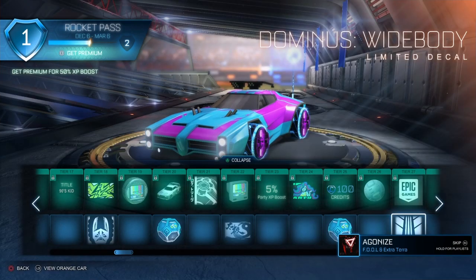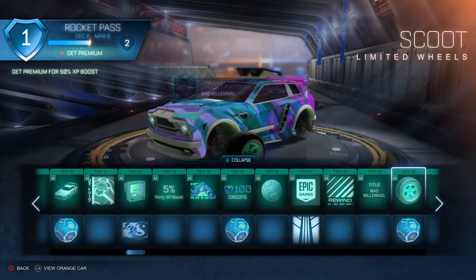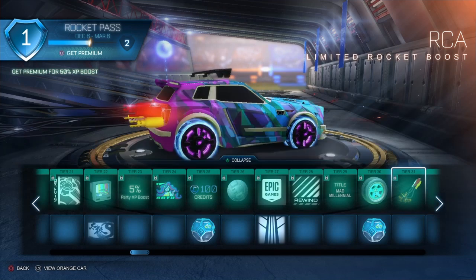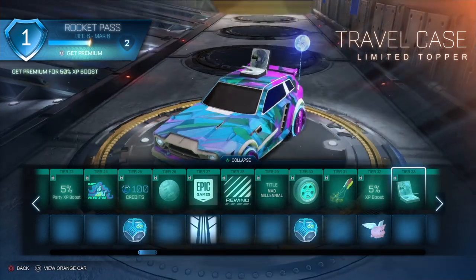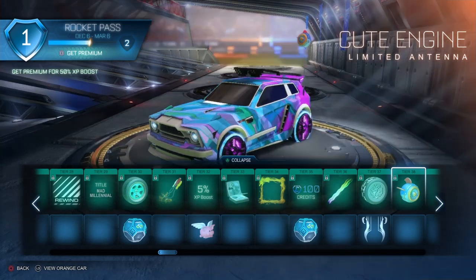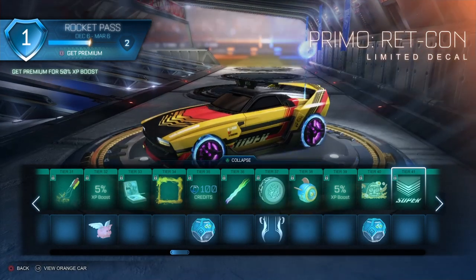It's whatever. We have the Dominus Wide Body limited decal and the Primal Rewind decal — that's nice. We got the Mad Millennial, Scoot wheels, uncommon drop, and the RCA limited rocket boost. This is an interesting season — it's kind of just like a bunch of old-time stuff. Not modern, just very old stuff, which is an interesting season idea. We got the Ramen Bomb and the Retcon decal.